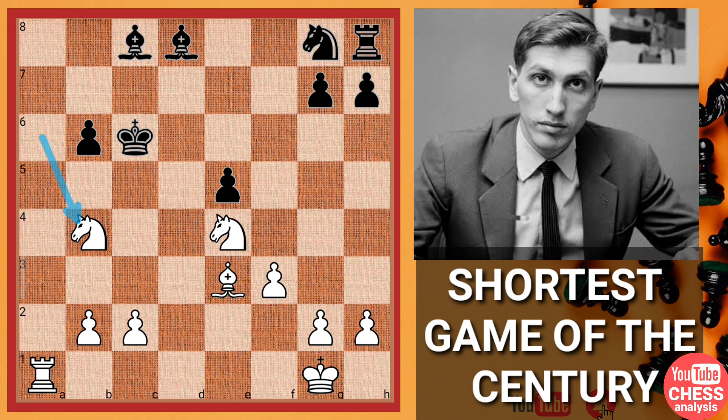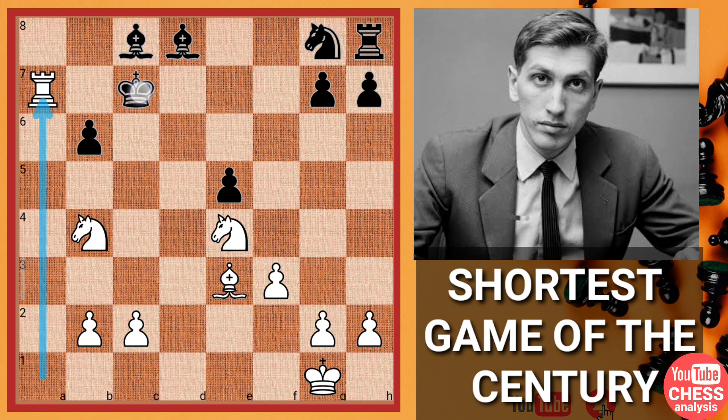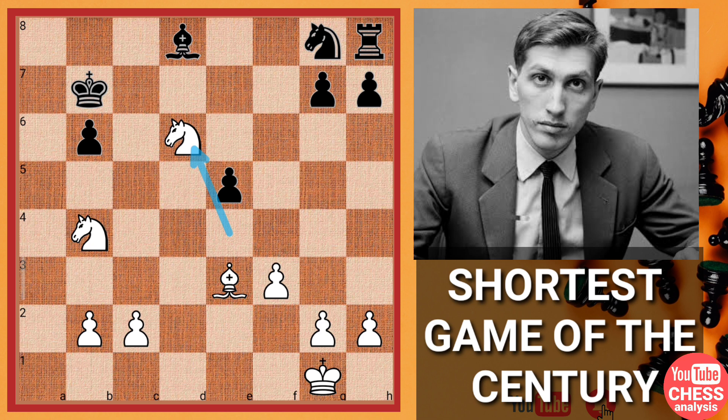Bobby Fischer delivered a check here, and even in this position after king to c7, Boris Spassky just resigned the game. Why you resign is really interesting: you are going to get this check, and if you try to move inside, surprisingly you have this stunning checkmate because this rook is protected by this knight and the knight is delivering check. One more thing you can try with the bishop, but it's simply nothing. You can just sacrifice this rook, and after king captures you can deliver this check, and now this rook is lost — completely winning position for White. These two connected passed pawns and this pawn falls in a few moves.